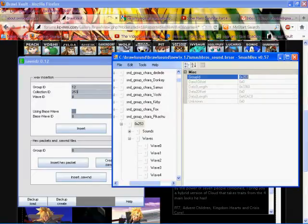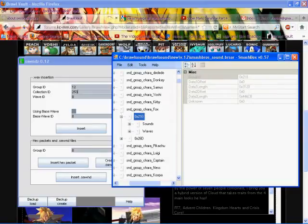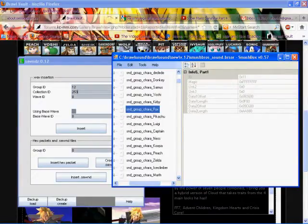Same thing for Fox — this one says 0x210. So the first one right here is for Fox's voices, and right here it's for Fox's sound effects, like his pew pew, his laser gun, and whatever — any sound effect unique to him.